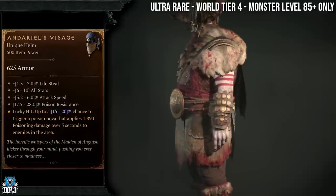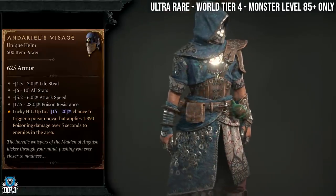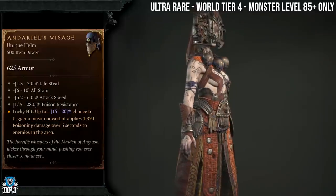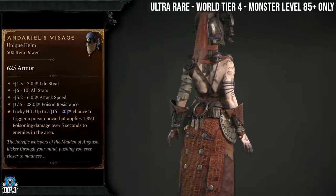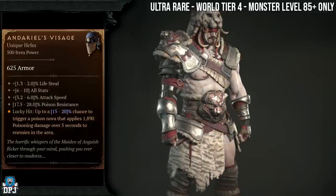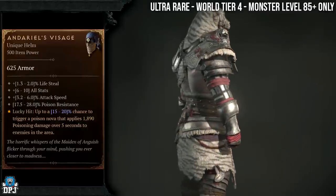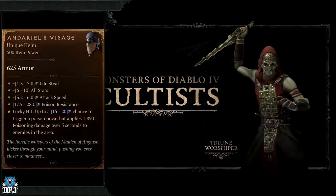Starting off with Andriel's Visage - this is an ultra rare item that has dropped for maybe a couple of people in the world. It's World Tier 4 only and only drops from enemies at monster levels of 85 plus. You can be at a lower level, but if you are fighting enemies that are 85 plus, you still have that rare chance of it dropping. This item has increased drop chances from courtists and cannibals.